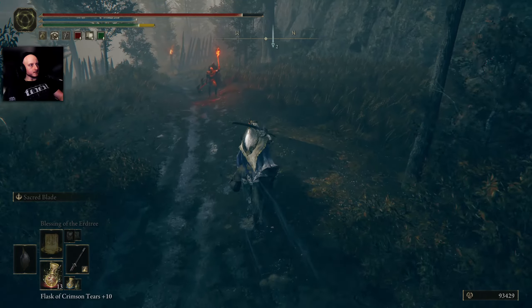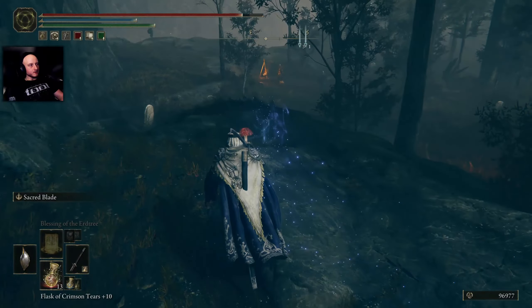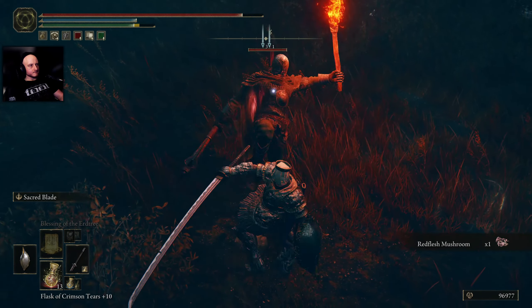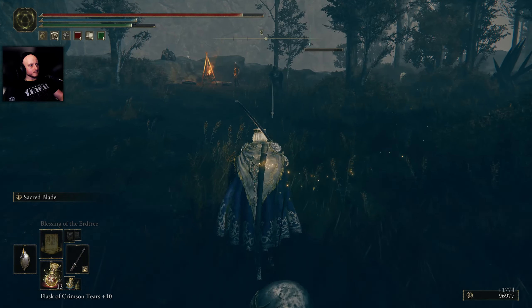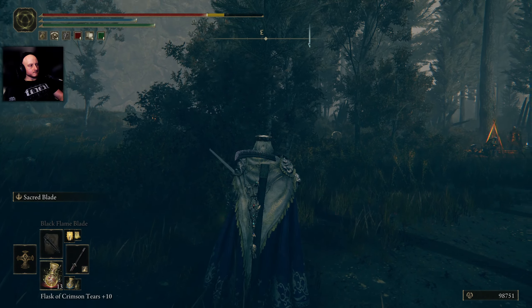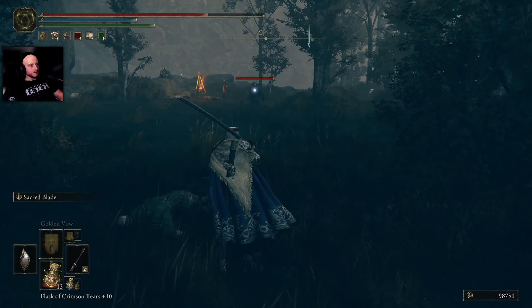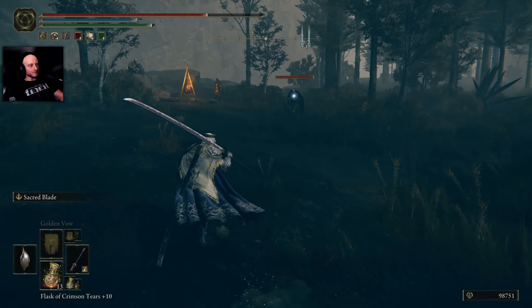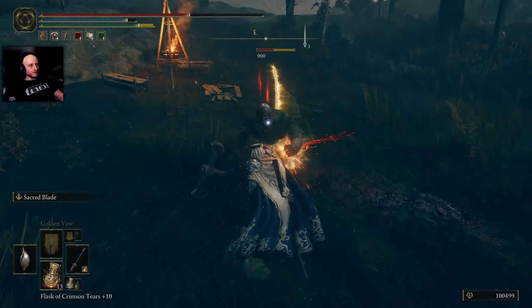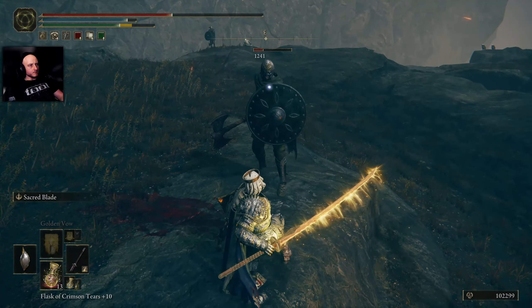This is like a camp too. Maybe we should kill these guys. Let's see what we got here. I should actually be able to buff this weapon — oh no, I can't buff it. I can't buff it because I have Sacred Blade on. I think that's how it works. But we could technically buff it with something else, like Black Flame. Problem with Black Flame though is that it only lasts for like 15 seconds or something, which is really bad compared to this, which lasts a while.